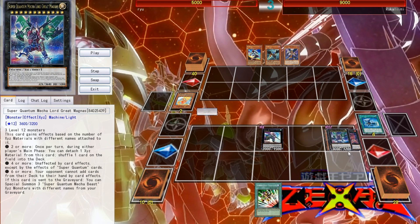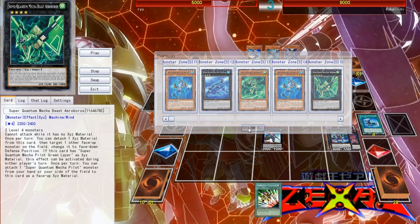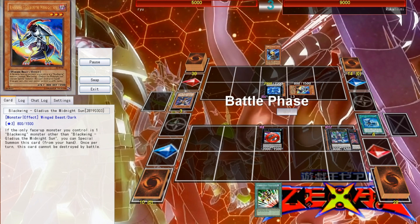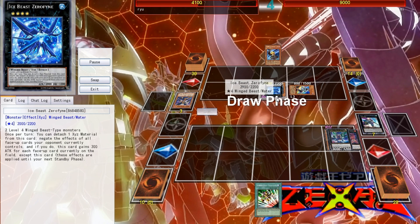With 6 or more materials, your opponent cannot add cards from the deck to their hand by card effects. If this card is sent to the graveyard, you Special Summon 3 Super Quantum Mecha Beast Exceeds — the water, the wind, and the fire — and then go into another one. Zephyrus the Elite is coming in with everything, trying to go into that Zero Fane unaffected, but it's not going to be able to jump over.